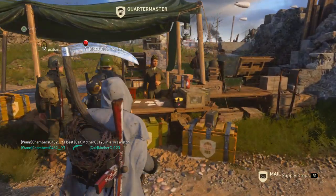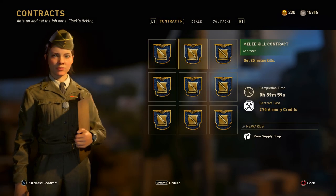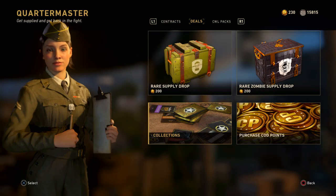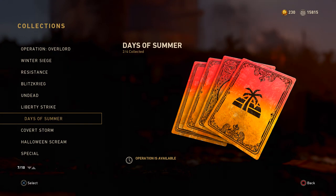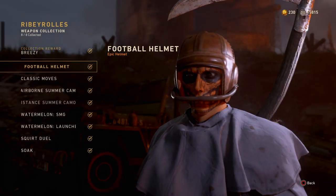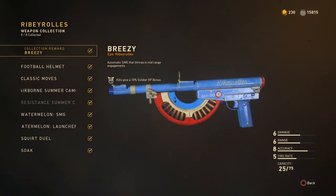Now that I've shown you the methods to get Armory Credits, you might be wondering what you actually do with them. If you go into your Quartermaster there are different contracts and you can spend your Armory Credits on these - for example 5,000 Armory Credits can unlock the challenge to get a weapon. Or you can go into your collections: say you go into the Days of Summer event and you can get DLC weapons this way. With your Armory Credits you purchase each item in the collection, and eventually you're able to get the epic variant for that gun.